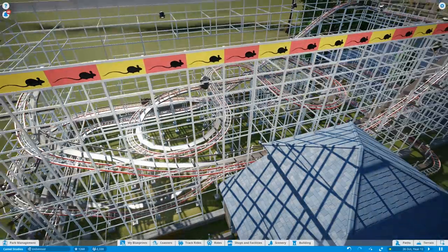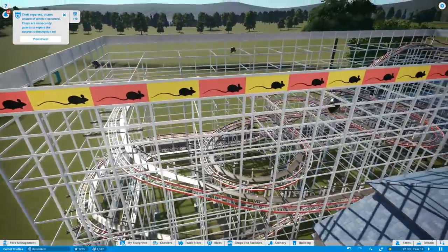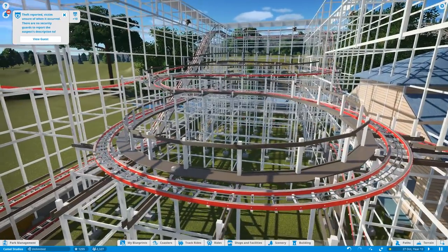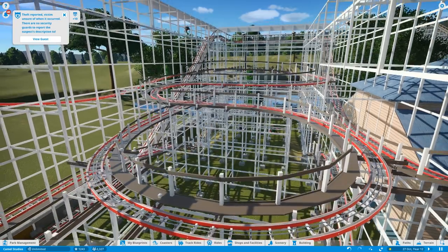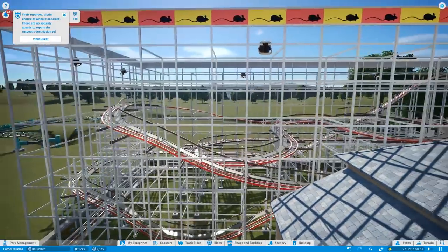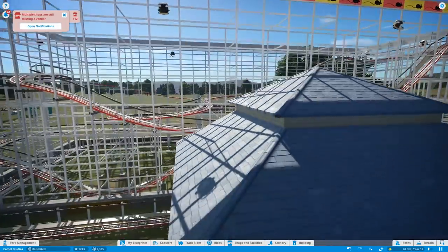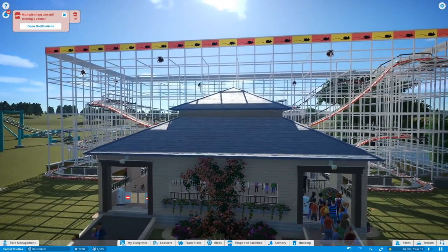It's a very standard coaster, but I love it because it is standard — it might sound weird, but this was really lacking from the game. I always wanted to build something like this in areas where there isn't too much space, but you still want a nice coaster with a nice skyline. You don't need to build a cage around it, it can look like something from a funfair, and you can really stick to the skyline of the coaster, which is great.